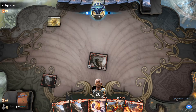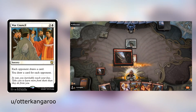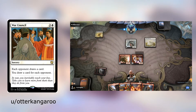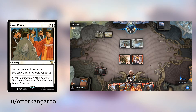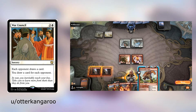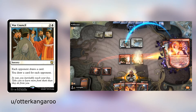First up we have War Console — three mana, two and a white, sorcery. Each opponent draws a card, you draw a card for each opponent. So immediately thinking in a 1v1 format, this is draw one and the opponent draws a card, which is not very great. But in a multiplayer format like Commander, you draw three cards and everyone else draws a card, so you generally net about a draw three for three mana.